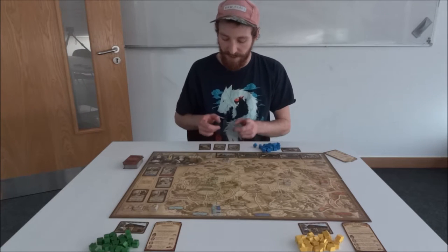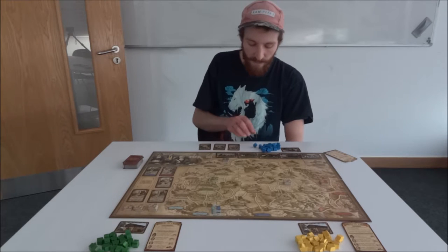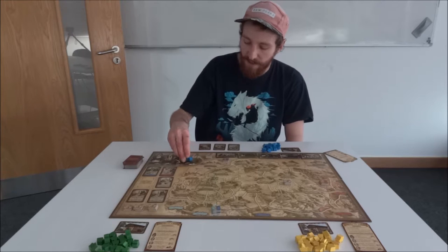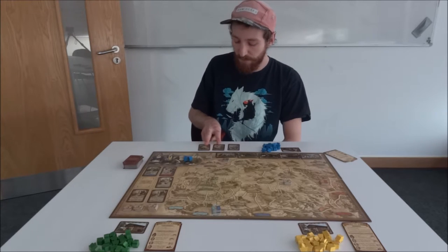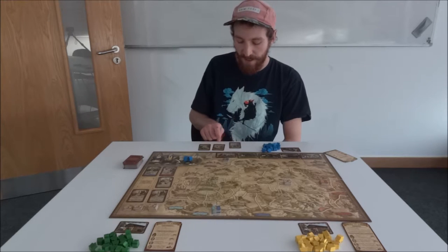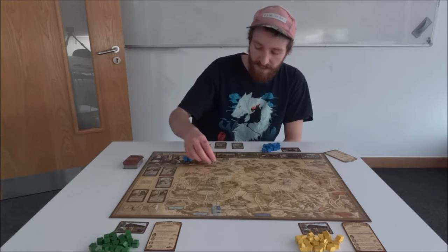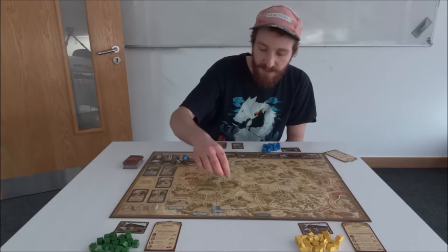The way you complete a route is you say this route is done and close it, then you place branches in those cities. There is a restriction: you can either place branches in all the cities of one colour in your route, or a branch in each colour within your route. So in this case I could place one in Mannheim and one in Stuttgart, or I could place one in Stuttgart.